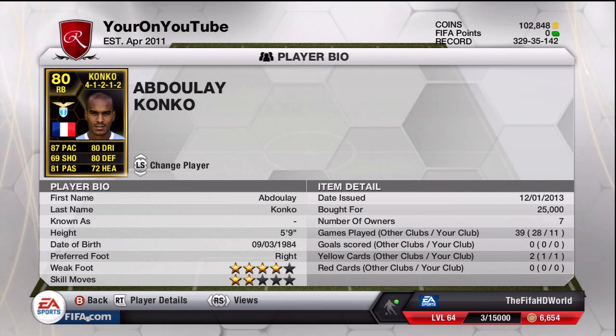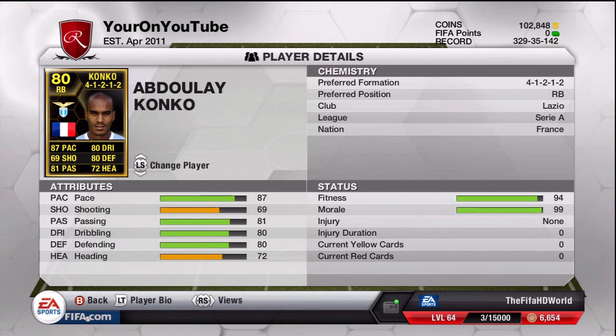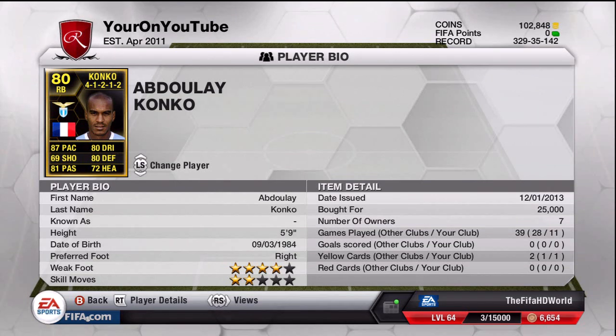Konko has 87 pace, 80 dribbling, 80 defending, 72 heading, 81 passing, and 69 shooting. He also has a four-star weak foot which is quite good. He's not the quickest right back you can get in Serie A, but I would really recommend him — he's got very good strength, he's good on the ball, good at defending and heading for a right back.